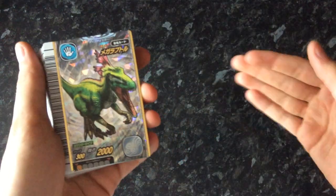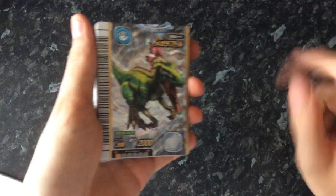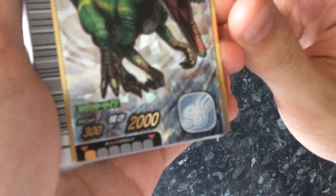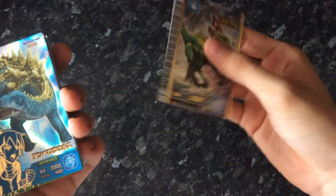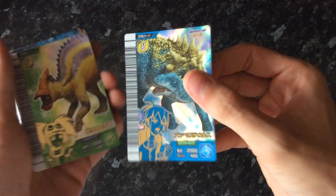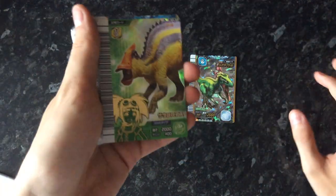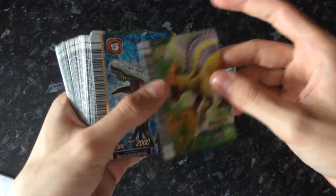So we're gonna start with the boring stuff — although there's nothing boring about this dinosaur. A misprint Megaraptor, misprinted because its technique says 300 instead of the usual 400. But I have one already, so this one will probably be on eBay. Ampelosaurus — this one I'm actually gonna be keeping for the time being. Sirolophus — so yeah, look out for some of these cards on eBay.